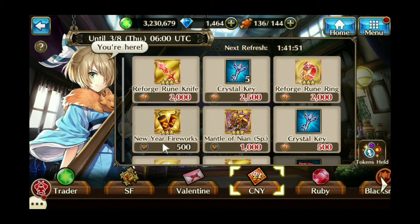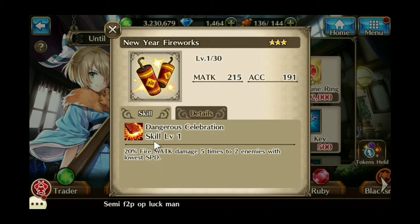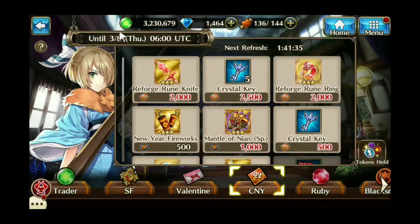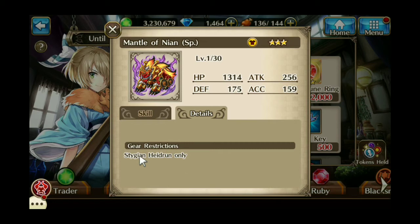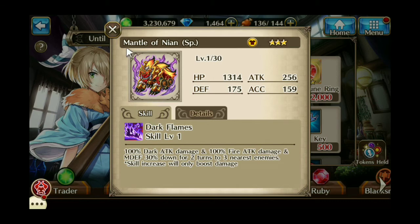One piece is the New Years Fireworks and the other is the Mantle of Neon. The New Years Fireworks is a ranged attack magic weapon — 20% fire magic attack damage for five hits to the two enemies with the lowest speed. The Mantle of Neon is a gear restriction costume for Stygian Neon Hydron, and it does 100% dark attack damage, 100% fire attack damage, and magic defense 20% down for two turns to the three nearest enemies.